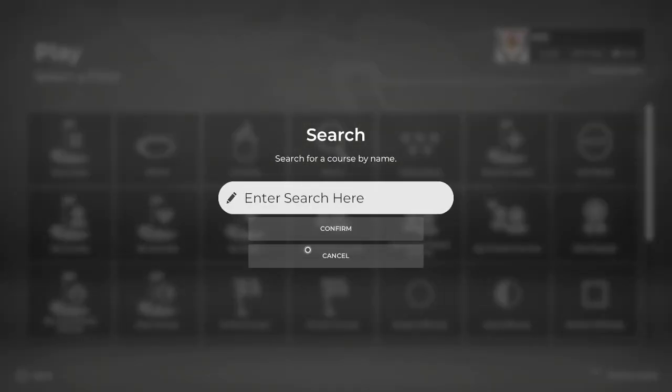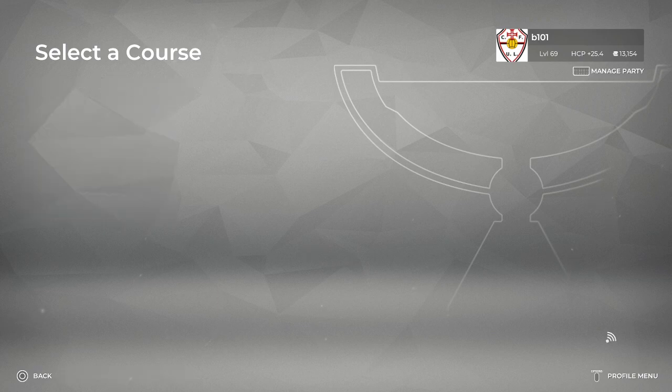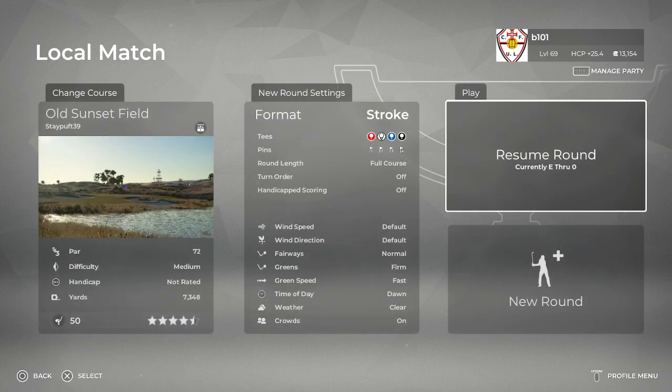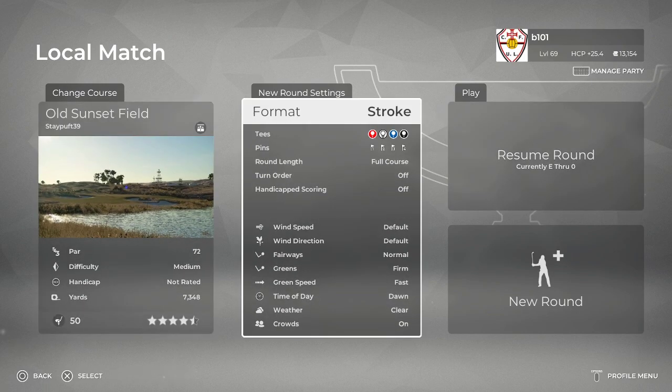On tonight, we're going to do a couple I've really been looking forward to from a couple of keg guys, which is exciting. So we're going to start with Stay Pufts, which is Old Sunset Field — this is from Blue Team. That screenshot kind of says a lot about what I think this course is about. It's really creative by the looks of it. Definitely a look we haven't seen before.